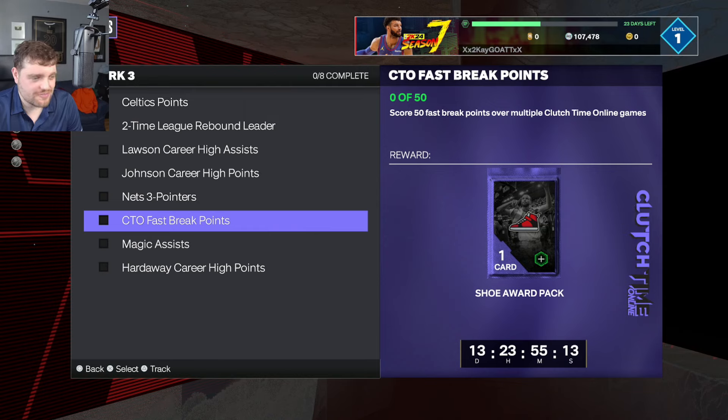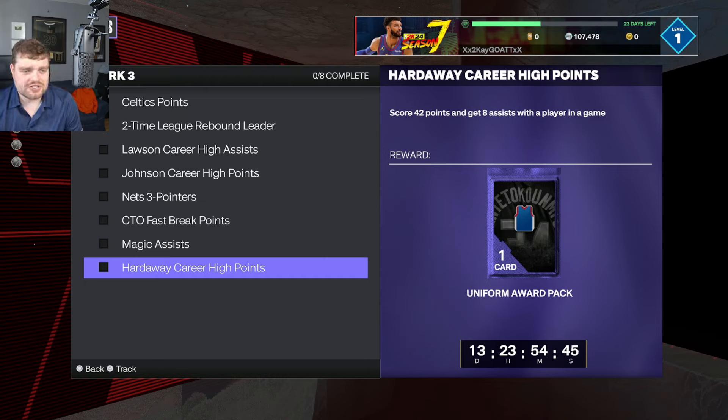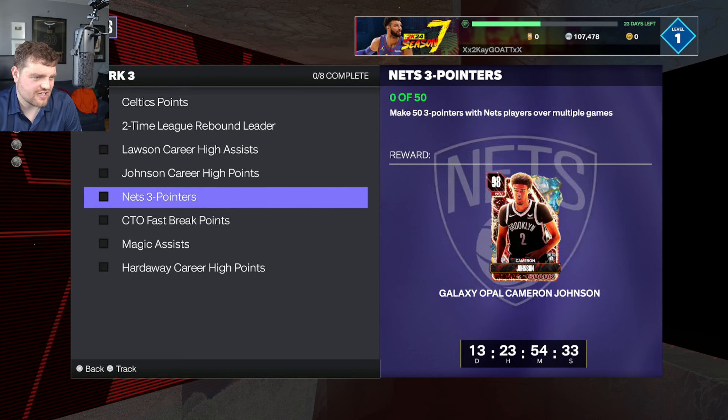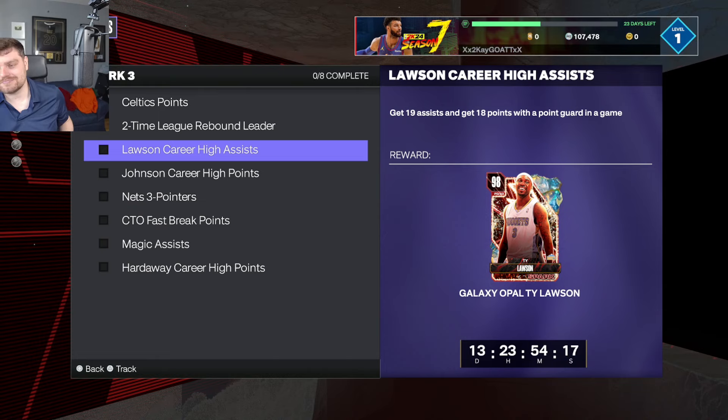50 fast break points over multiple clutch time online games — that one is annoying. The only word I would describe that as is annoying. For 100 rebounds, you're probably going to want to play clutch time online. If you have a center small forward Shaq, you're in a good position because you can just get boards with the three of them. But you're getting like three or four boards a game — 100 rebounds is a lot longer than you think it takes.